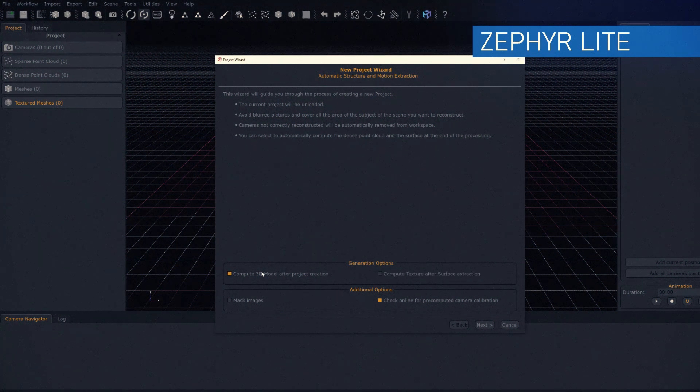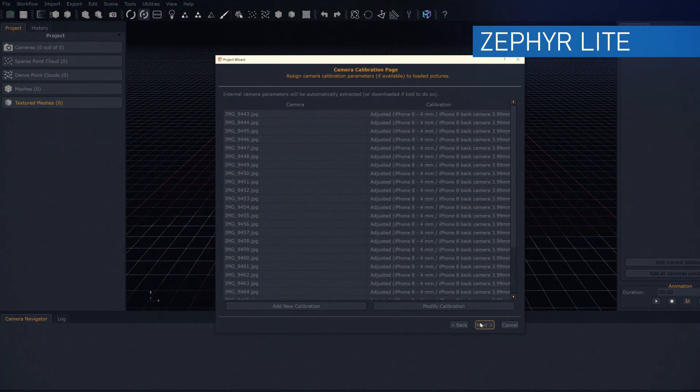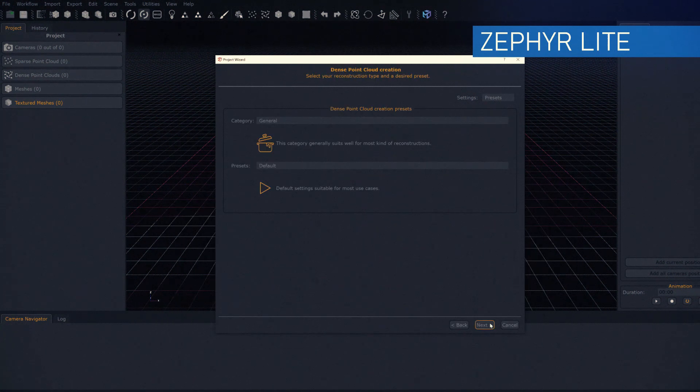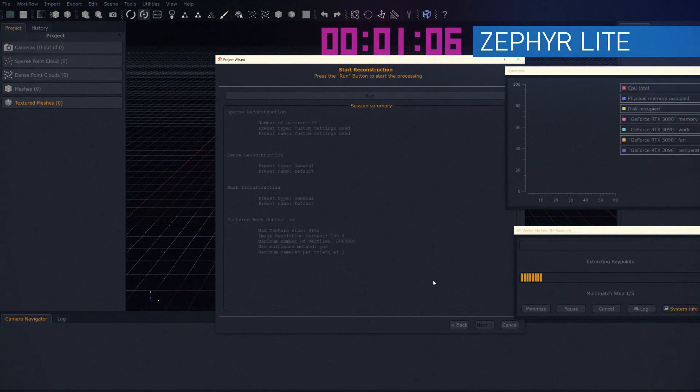For Zephyr, I did have to make some changes to the settings. If I just kept it in general, I ended up with a sliver of a mesh. In Zephyr, on the first section, I changed the first part to close range, then went into advanced to customize those settings. Keypoint density was changed to medium, matching type to fast, and photo ordering was set to unordered. That's the only way I was able to get a proper mesh.